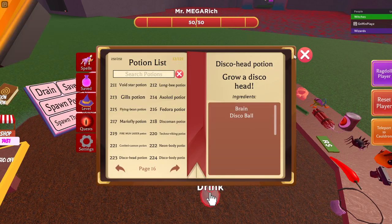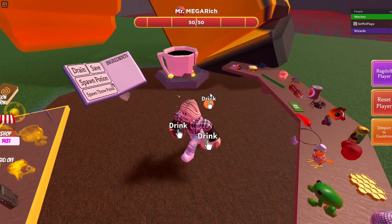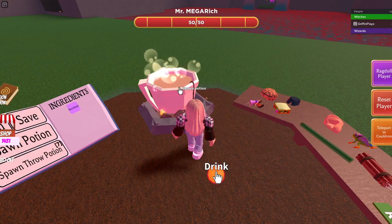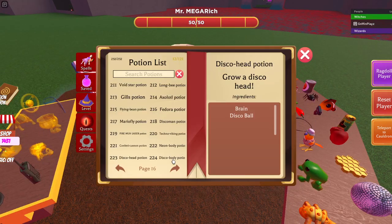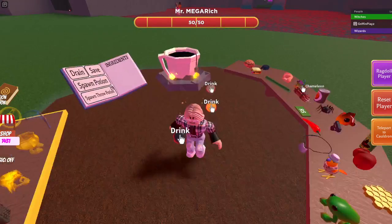Disco Head is brain and disco ball — boom, boom, Disco Head. Drop the item and now the Disco Body is the brain, yourself, and the disco ball.